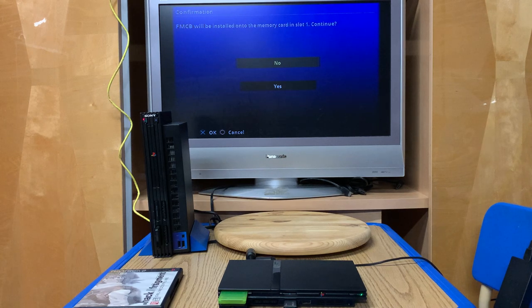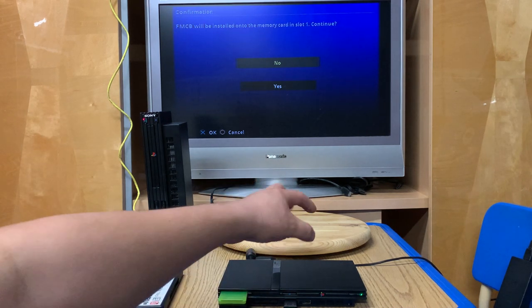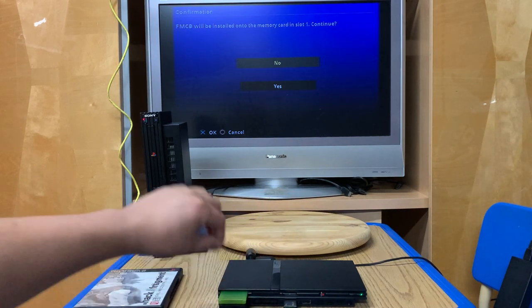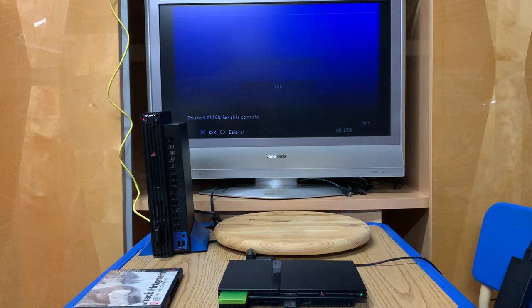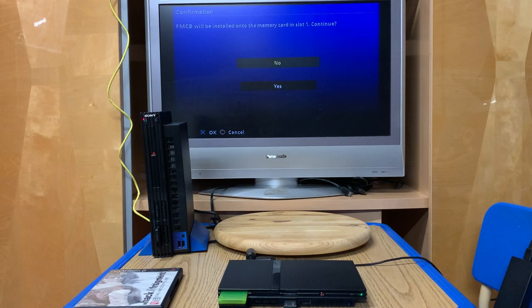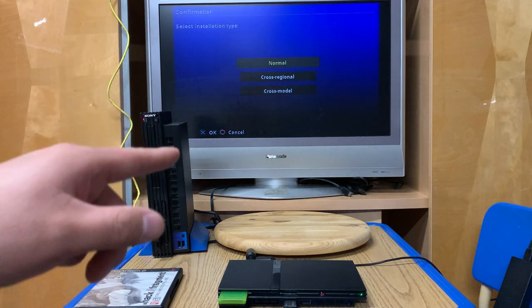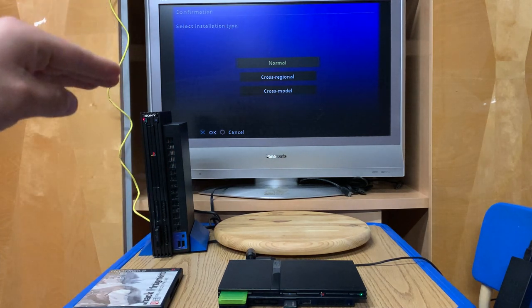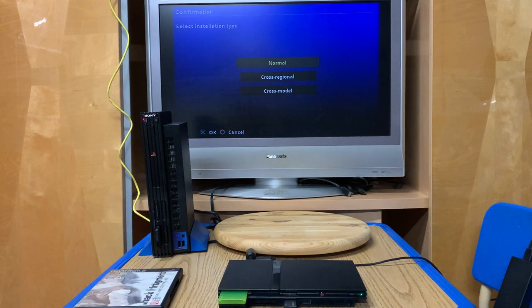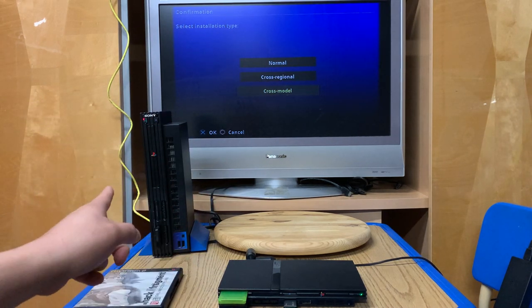We have: install, multi-install, uninstall, and exit. We have three install options: normal, cross-regional, and cross-model. Normal is for this console only. Cross-regional means the memory card can work on both North American and Japanese consoles. Cross-model means it can work between fat and slim models. We're going to do cross-model.